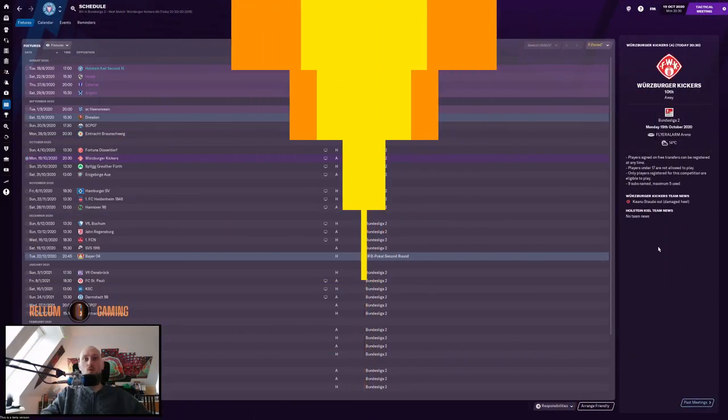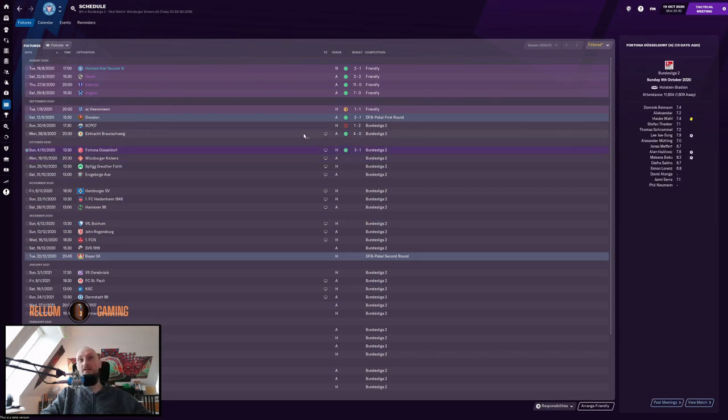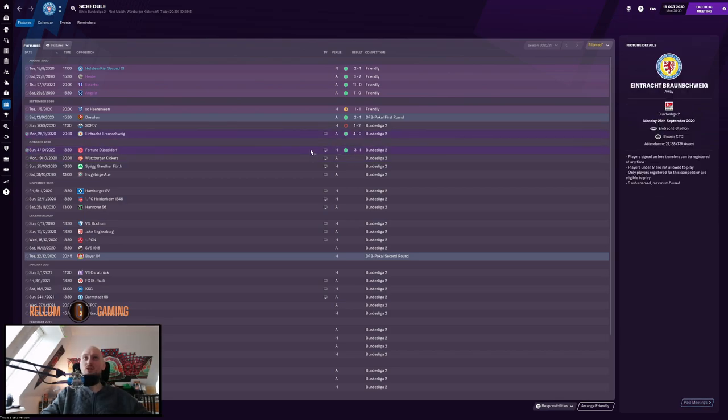Hello guys and welcome back to the Holstein Kiel save in FM21 beta. We are currently looking quite good. I've been playing two games since last time — things are looking quite good here actually. I didn't expect that we were winning 4-0 against Braunschweig and 3-1 against Dusseldorf — I did not expect that, but I'm quite happy about that.